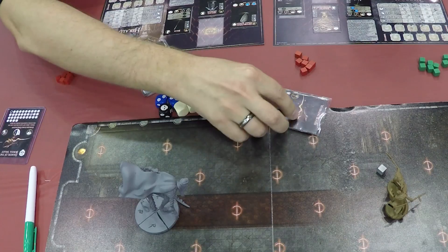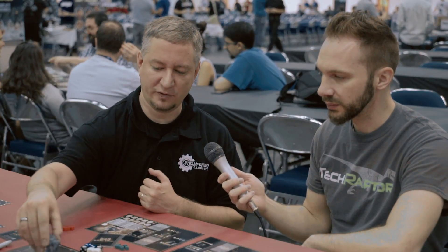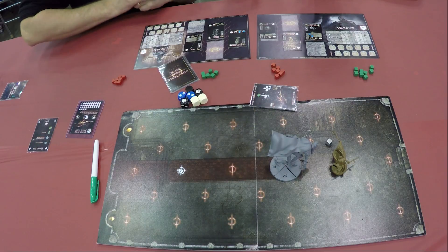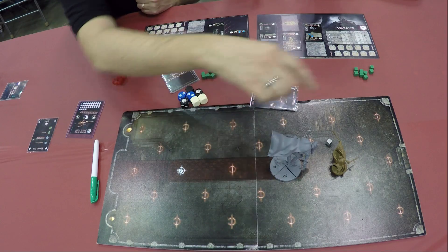When we enter the boss fight, the first person to activate is going to be the bad guy — in this case the Dancer of Boreal Valley. We flip over the boss behavior card and this one says the boss will move forward twice, pushing away anyone in the spaces it moves through. So we move forward one node, then a second node — a very aggressive start. Then the whirling blades behavior attacks all four arcs: front, left, back, and right, up to one space away.